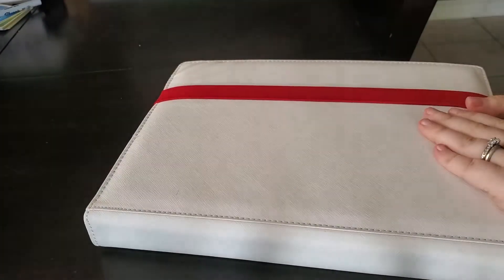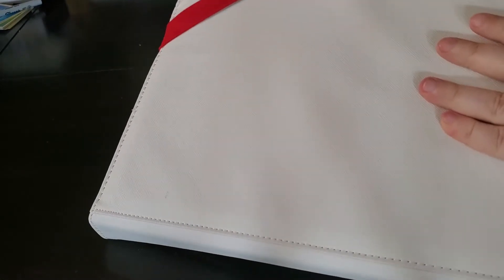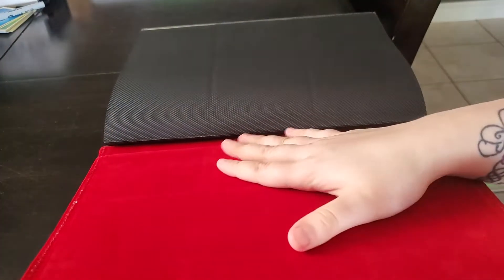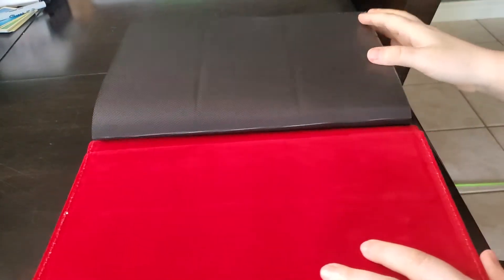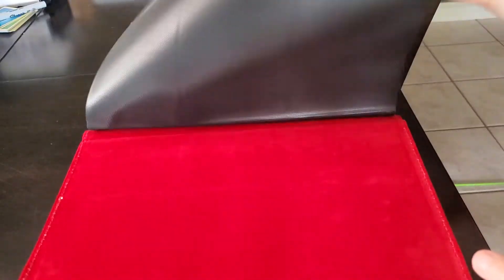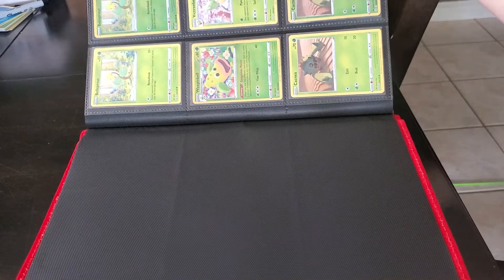It's a nine-pocket binder. When you take the strap off it's the same on the inside — it's got that velvety felt material, and then you have the page in between and of course the same nine pockets.